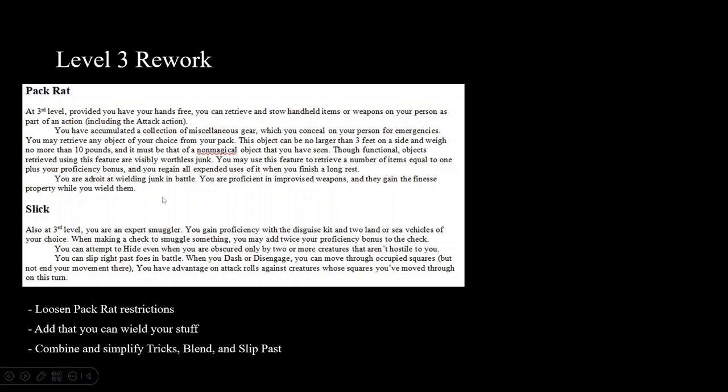For the Slick ability, combine all those lengthy words and cut them down. You can still get the proficiencies, Expertise in Smuggling, and the ability to hide — that's Blend into the Crowd, and that's the 9th level feature now moved to 3rd level. Using a bonus action to get advantage by moving through an opponent's space builds a distinct playstyle: this rogue behaves differently from other rogues. You move, walk through an opponent's space, and that's cool — players are going to like that. This is what I'd expect at 3rd level.